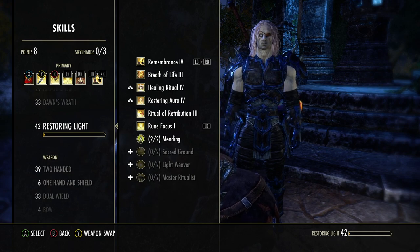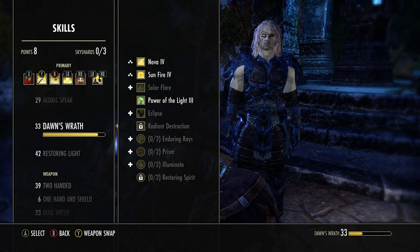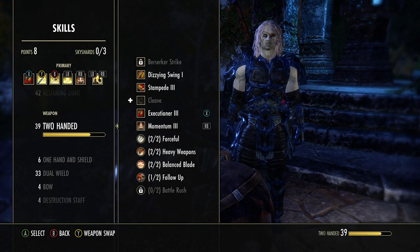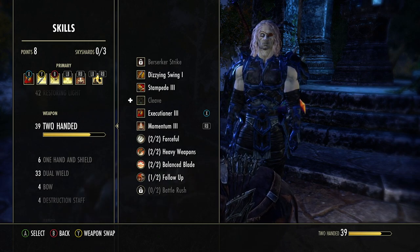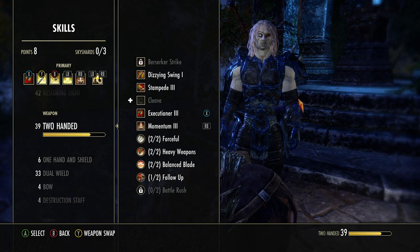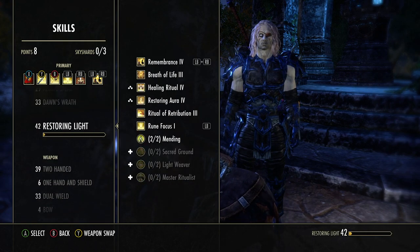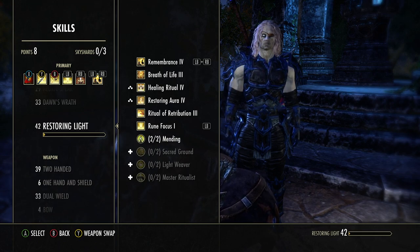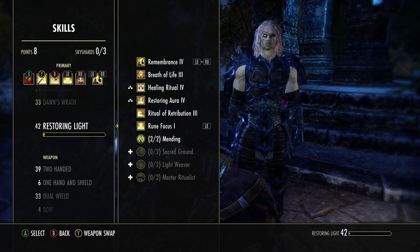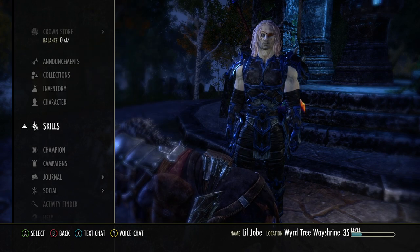I got Restoring Light so I could get Rune Focus, which is at the very bottom — I needed that really bad. Another skill I got is Momentum, which is so important. I need to morph that to Rally, and with Rune Focus I'll morph it to Restoring Focus.